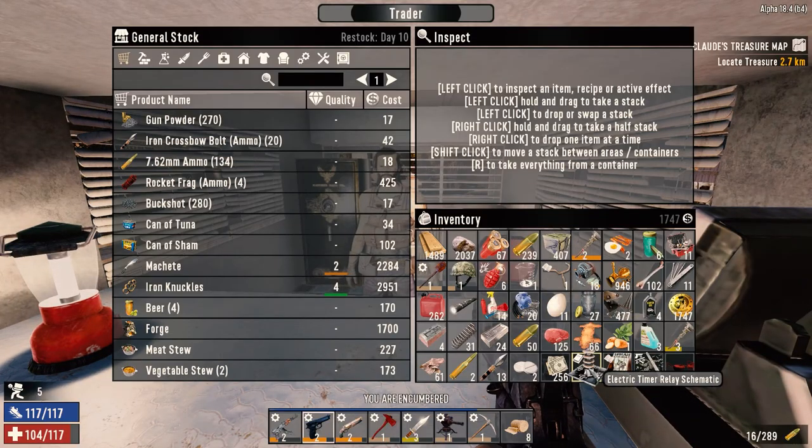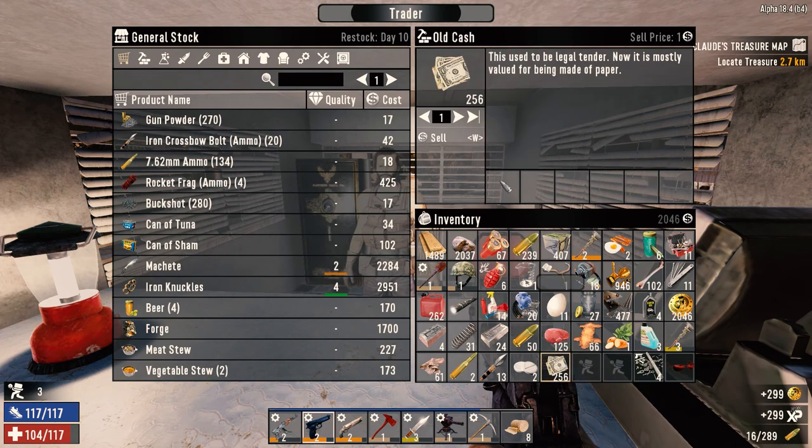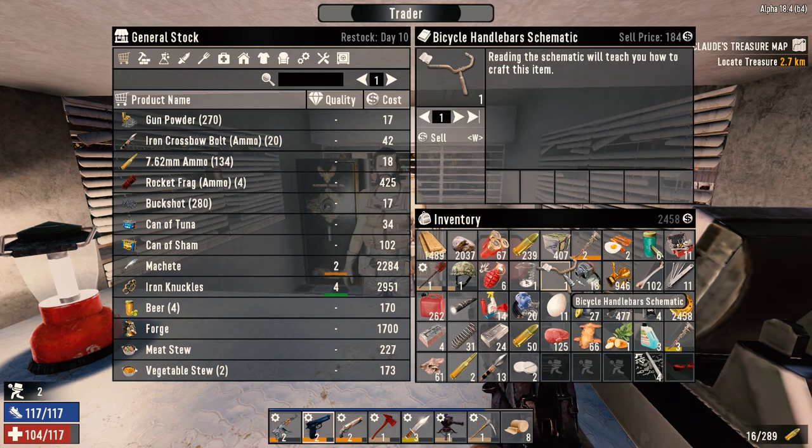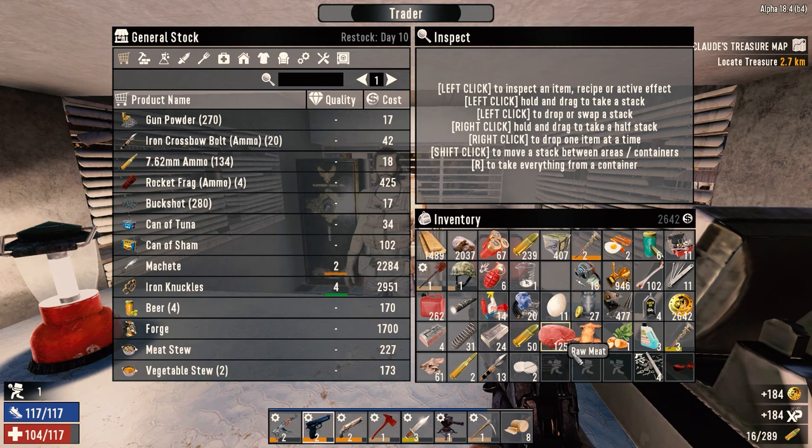Can I see what you got in your inventory? We're going to sell some stuff to Bob here because we don't need some of this stuff. Let's get rid of all that. Let's hang on to the shades for now - I don't know if we've got shades at home or not. Let's get rid of that, and I think that's probably pretty good.